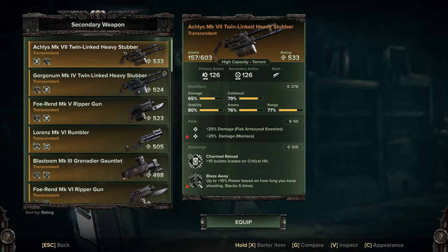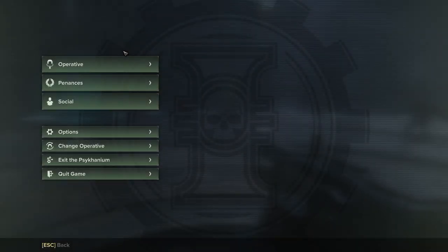Crushers are a different beast on their own. For your Blessings, I swear by Charmed Reload and, to a lesser degree, Blaze Away. Blaze Away does take a long time to tick up so you're not always going to be able to take full advantage of it.